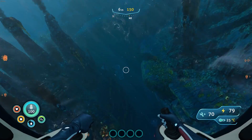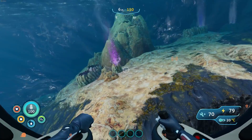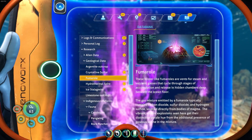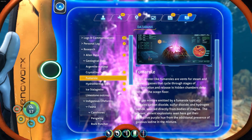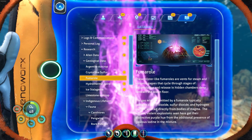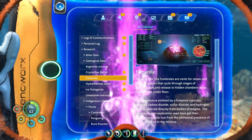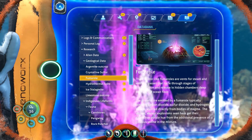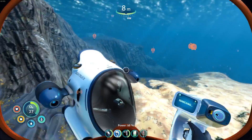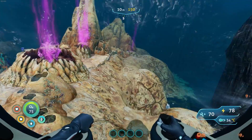So we are at the dock for the Delta Station right now. We are just going to keep going around this rock and see what's on the other side. The terrain is very different here — like pink geysers. These blister-like fumaroles are vents for steam and volcanic gases that cycle through stages of accumulation and release in hidden chambers deep beneath the ocean floor. The gas mixture typically contains carbon dioxide, sulfur dioxide, and hydrogen sulfide sourced directly from bodies of magma. The vibrant explosions get their distinctive purple hue from the additional presence of gaseous iodine in the mixture. That is very pretty — that's a great landmark.